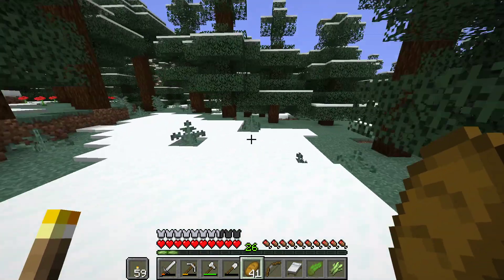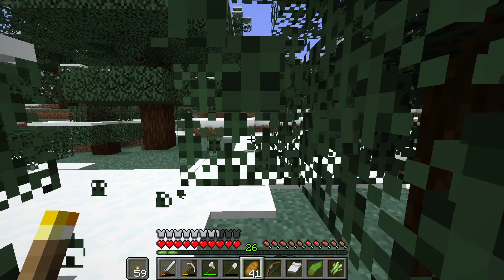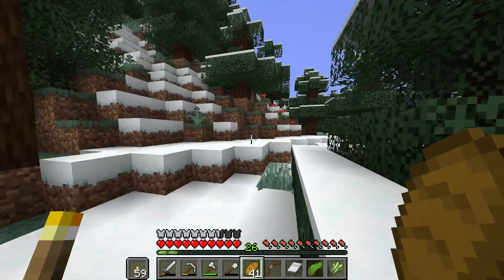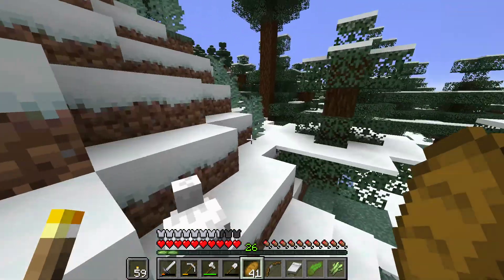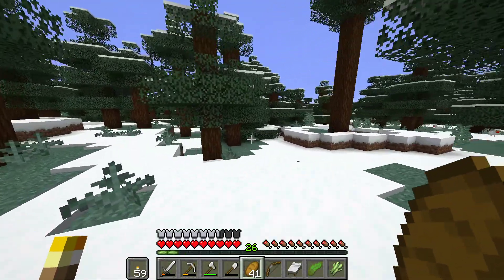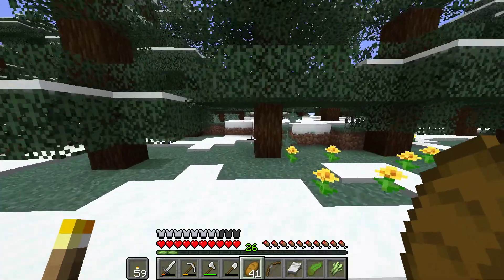I should probably collect a few saplings from these trees. I'm thinking this will probably end here pretty soon - should go to some more snow plains maybe or some ice spikes. Ice spikes is a really cool biome you can find in the snow areas. I don't know if I'll be able to find it here but it's possible. So there's a bit of a clearing up here. Very big snow forest, just keep heading through here.